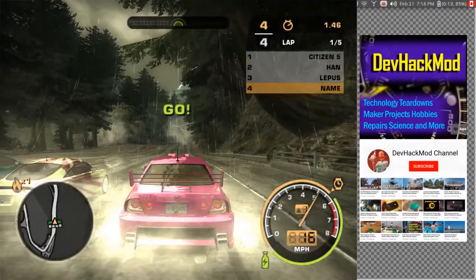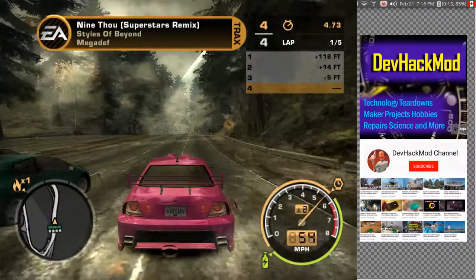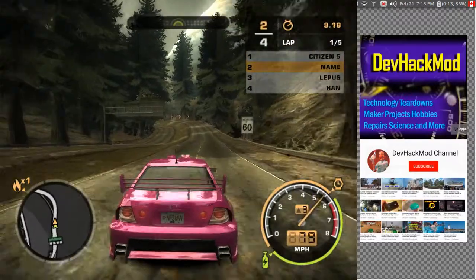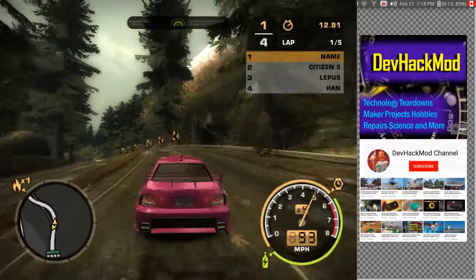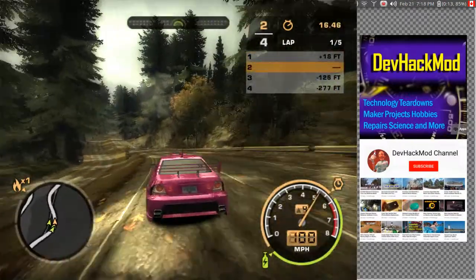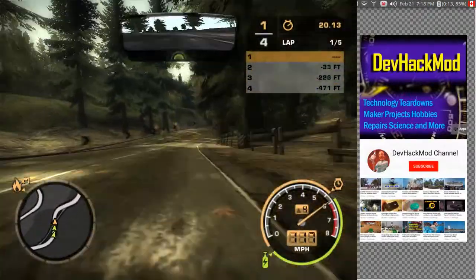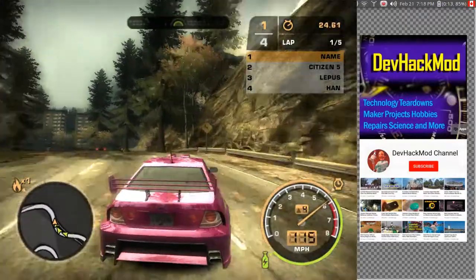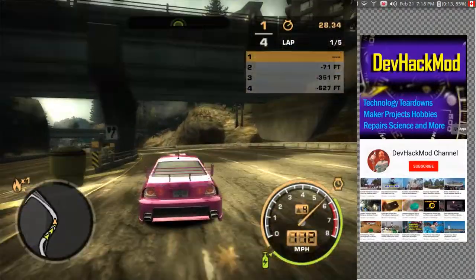Okay, here we go. So the view — I believe it's V? No, C. I'll try C. I think that's the view menu. Yeah, there's the driver view, there's on the car, there's the car outside, and then here's a bit further back.